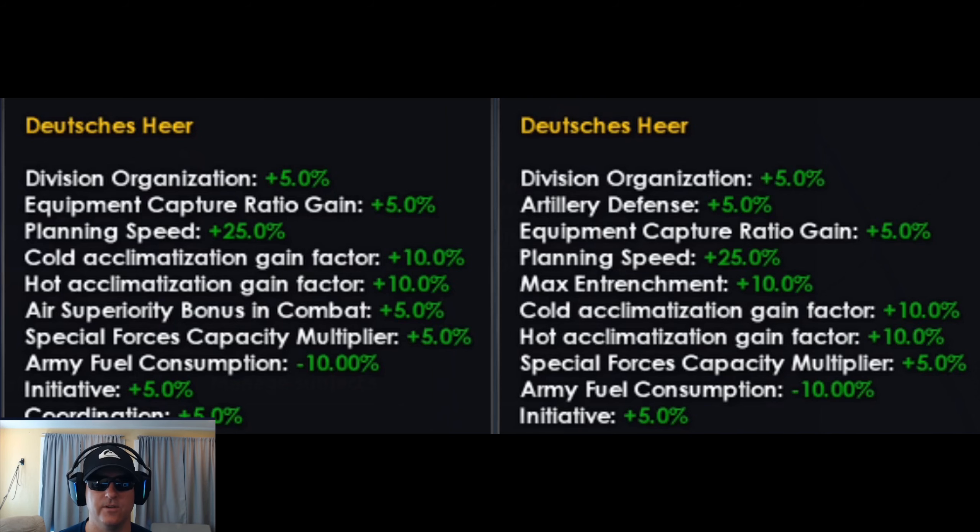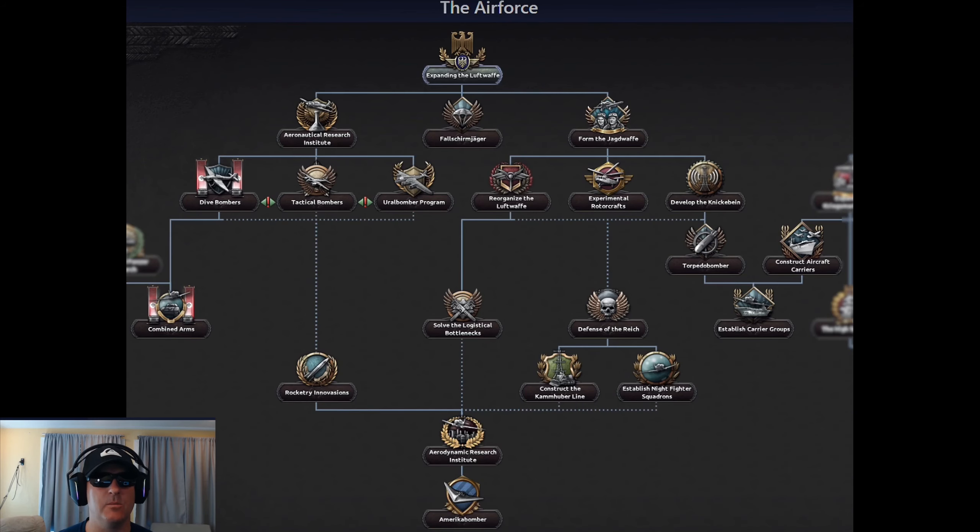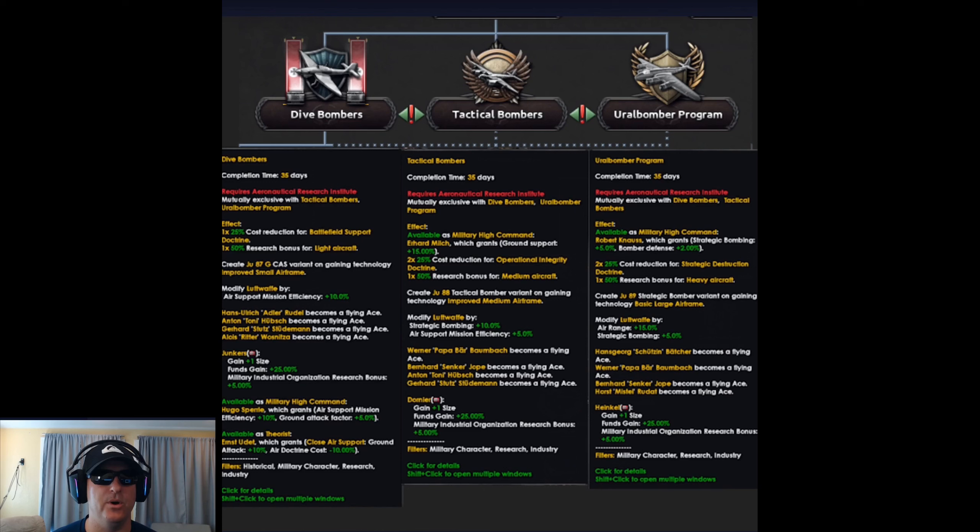We'll see if this is changed later or if it's a work in progress. The new air branch of the focus tree will allow you to choose three paths: Dive Bomber, Tactical Bomber, and Euro Bomber — so you'll be able to buff small, medium, or heavy aircraft. I'm not going to go through all the bonuses in each path, but here are a few of the interesting things.